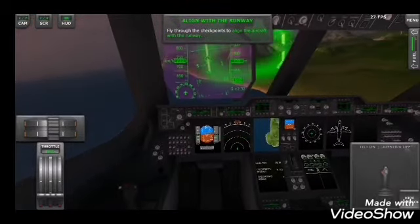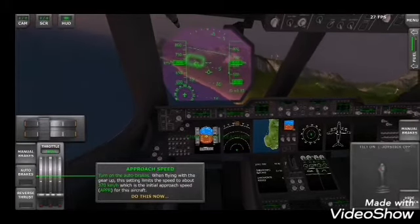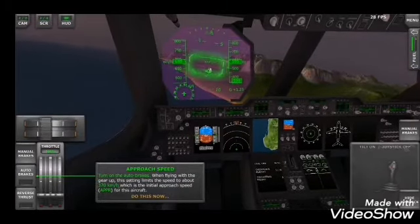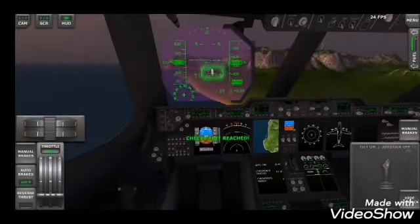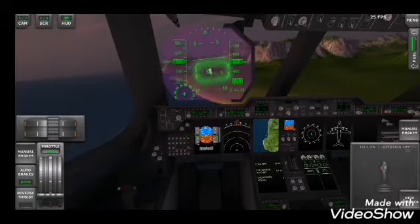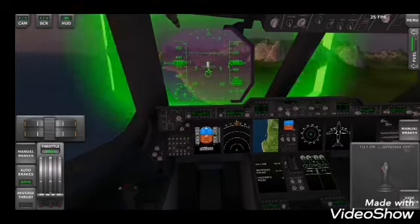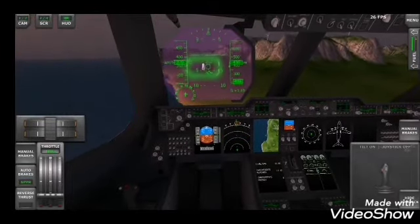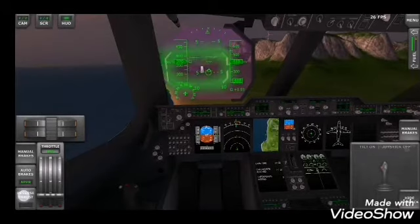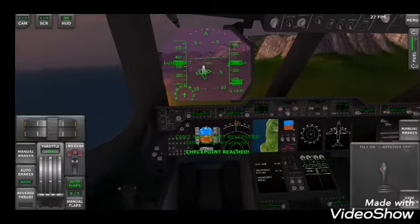Let's turn the plane and head via checkpoint. As you can see, we are really in the middle of the runway — from my perspective this could be a very successful landing. Let's check it till the end. Reverse thrust I'll apply later. Gear down.